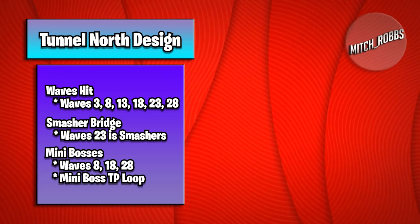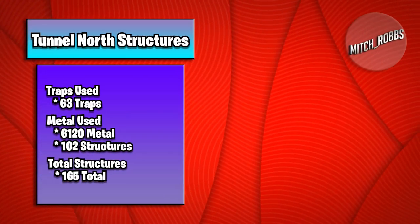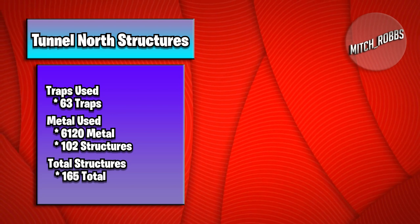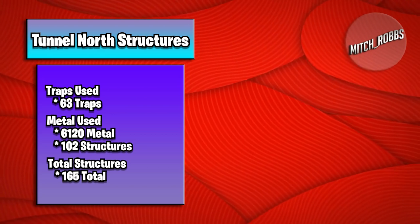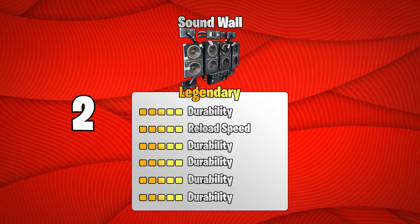We have a smasher bridge in case smashers get through. This build uses 6,120 metal for 102 structures, as well as 63 traps used on it for 165 structures total. Let's go over those traps — we're going to have two sound walls with all durability, one reload speed.